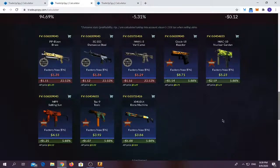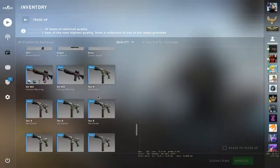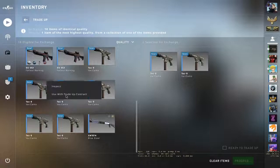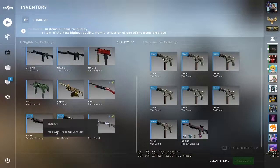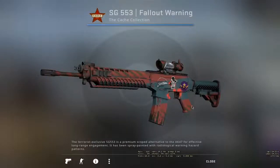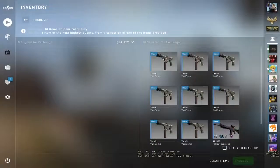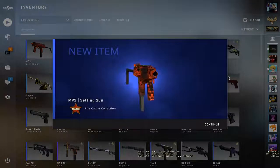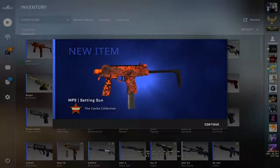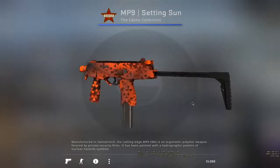We want to get the Loking Reactor because this skin looks awesome, or we can try to get the MP9 Settings. Let's give it a try guys. Here are the Tec-9s and the two SSGs — no nice stickers at all. Let's hope for some Cash collection skins, let's hope for the Glock-18. Let's do it! We got the Settings! Looks awesome, looks very nice!